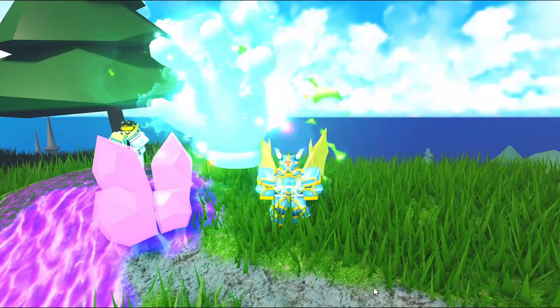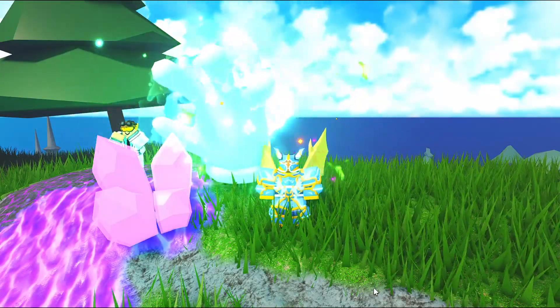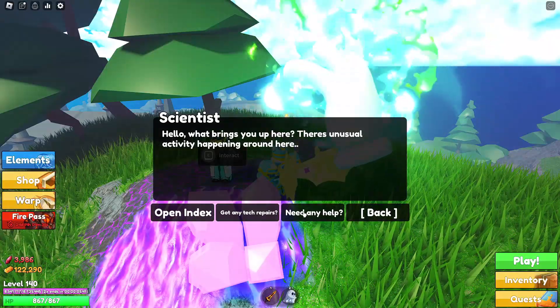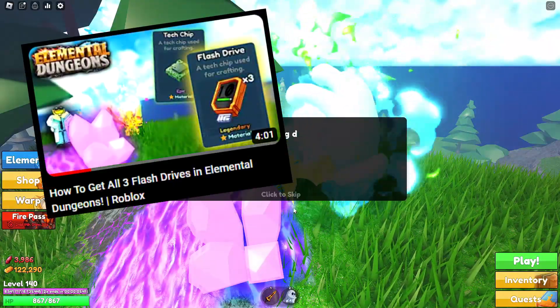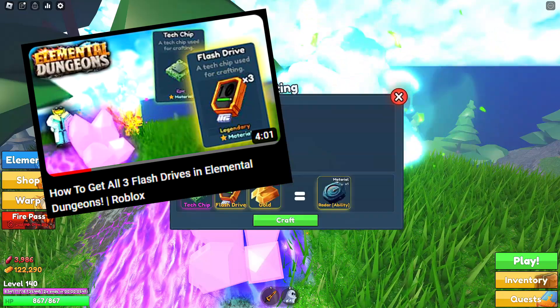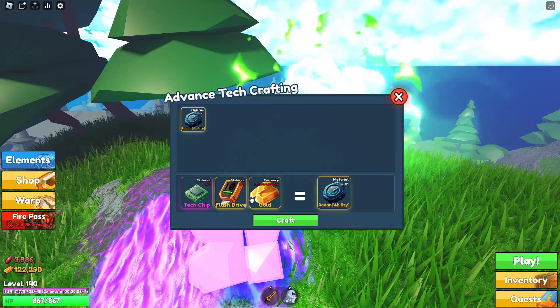Hello everyone, welcome back to another video. Today I'm going to review the new radar ability you get from the scientist. In my last video I showed you guys how to get all the things you need for the radar, but I didn't tell you how to get a million gold pretty fast.